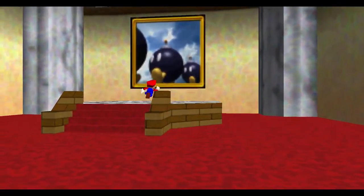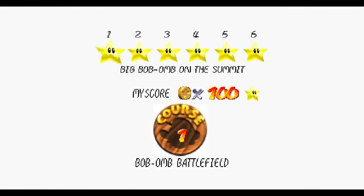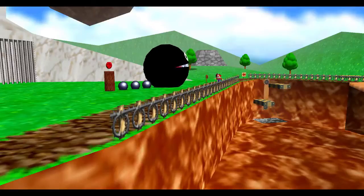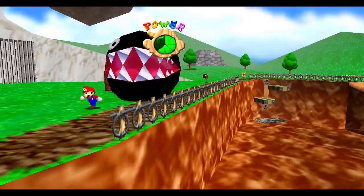Your first star can be found in the game's first level, Bob-omb Battlefield. The title of the first mission will hint to the general direction of your goal, however shortly after starting you will see a star within a cage, being guarded by a chain chomp.